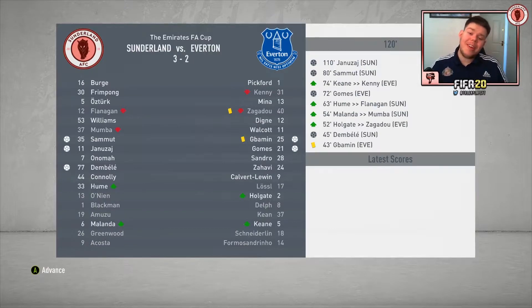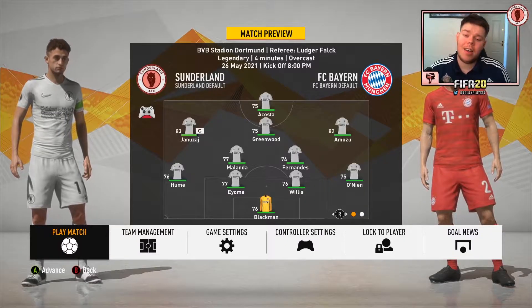We win it 3-2! Ruben Samut, Adnan Yanezai, and Moukouda Dembele got the goals. Jean-Philippe Gbamin and Andre Gomes scored for Everton. That's a really strong Everton side — Sandro Zahavi, Calvert-Lewin, Walcott, Dan-Axel Zagadou, and Yerry Mina as a centre-back partnership. Pickford will be about 85-86 now. Let's move into the Bayern Munich game.